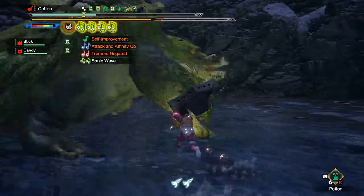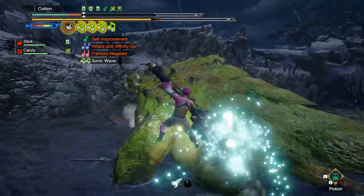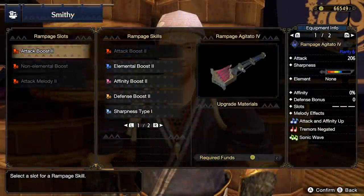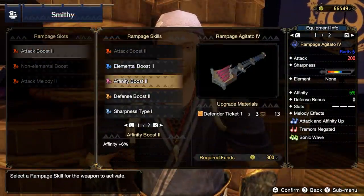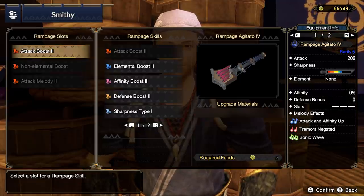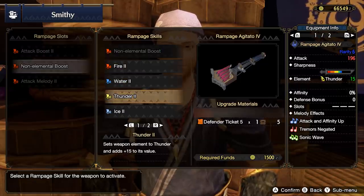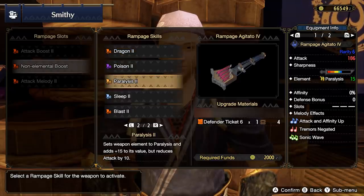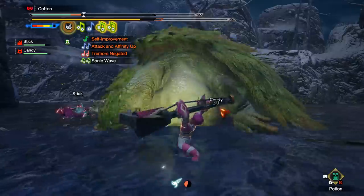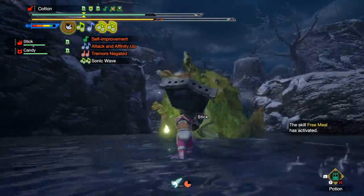Before we get into the specifics of all the different ramp-up options, let's talk about how you unlock them. You will first gain access to the system after your first Rampage. The main reason is that the materials used to ramp up your weapons are Rampage-based, mainly the varying levels of defender tickets that you get for doing Rampages in low or high rank, with some particularly rare ramp-up options requiring specific monster parts from late-game Rampage quests.